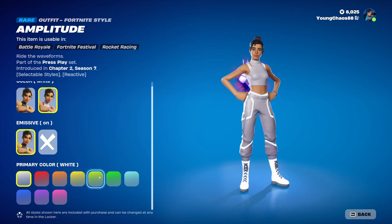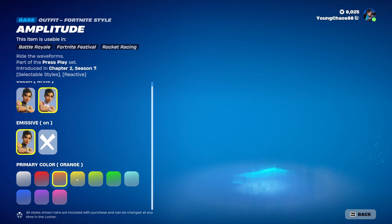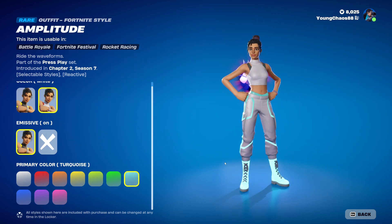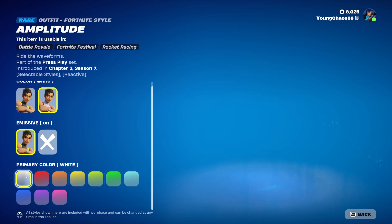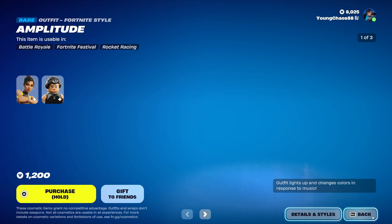The primary color you will be seeing affects the emissives, which are pretty much the reactivity. So if you have that on, you will see a difference between all the different primary colors — the lights shine a different color based on the primary color you are choosing. These emissives are reactive to music, which is really, really cool — it has the beats and everything. Awesome skin here.